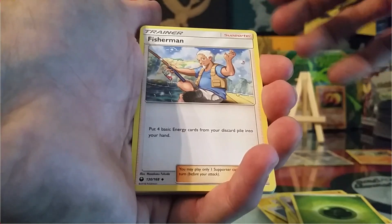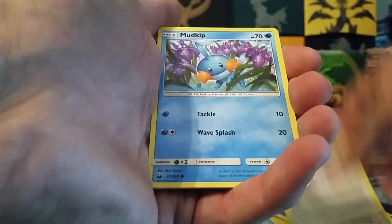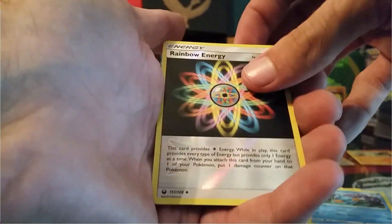We got a Leaf Energy, Grass Energy, Fisherman, Super Scoop Up, Masquerain, Whismur, Shuppet, Sneasel, Whismur, Mudkip, Rainbow Energy Reversed, and a non-holo rare Regirock.